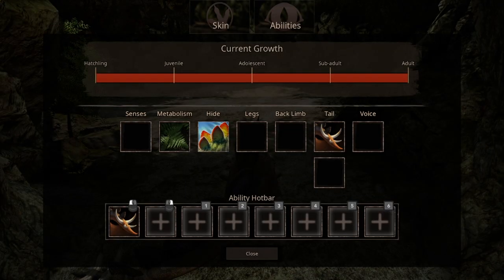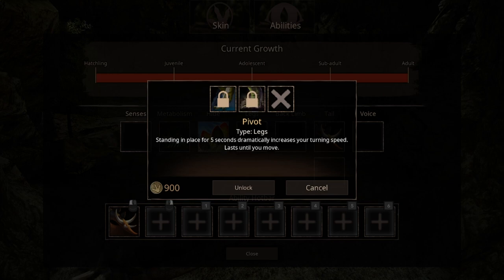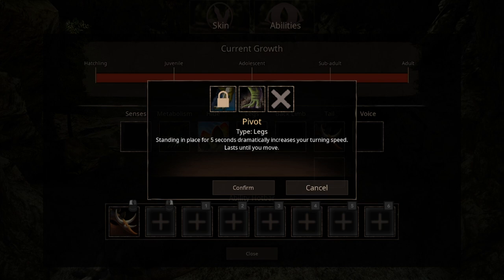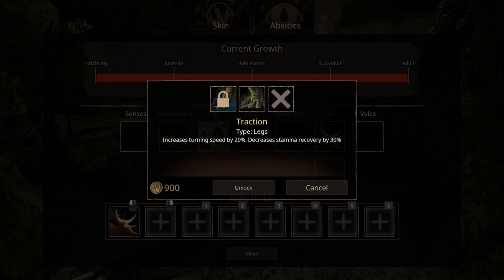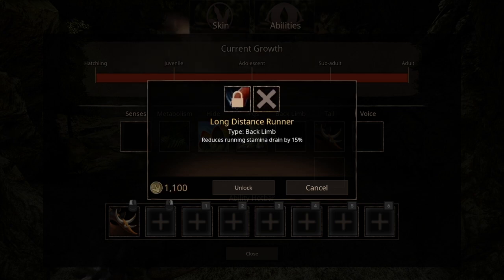For leg abilities, we have 2 options. The first ability is Pivot, which means that standing in place for 5 seconds will drastically increase your turning speed, and it will deactivate once you move. Second is Adjusted Traction, which increases turning speed at the cost of stamina regeneration. There is a reason why I would choose Pivot over the other one, and I'll come back to that later — it makes more sense when you see it yourself. For back-leg, we have Long Distance Runner, which reduces stamina drain by 15%, absolutely necessary.